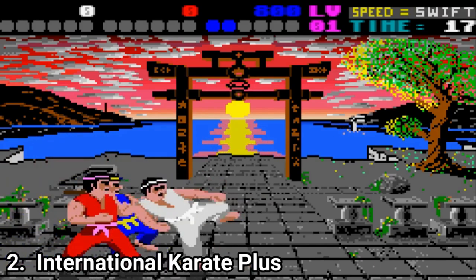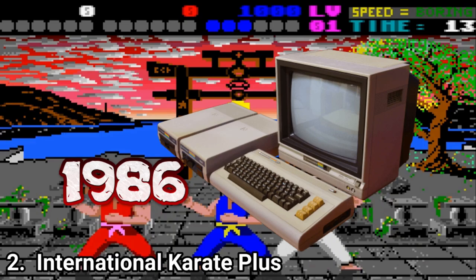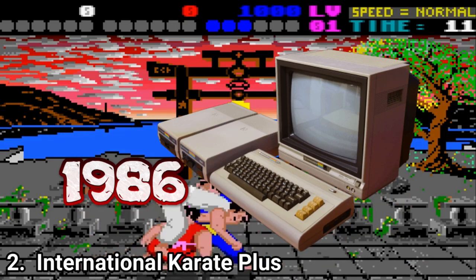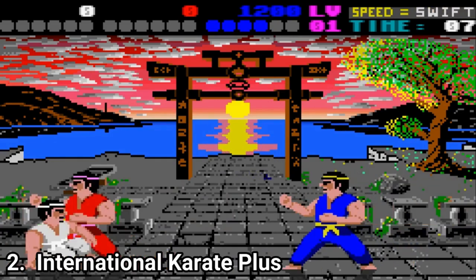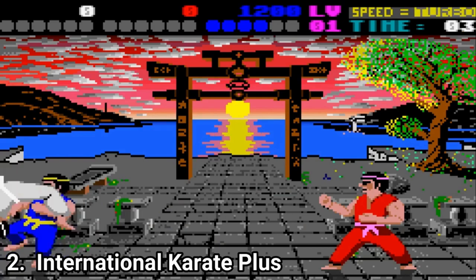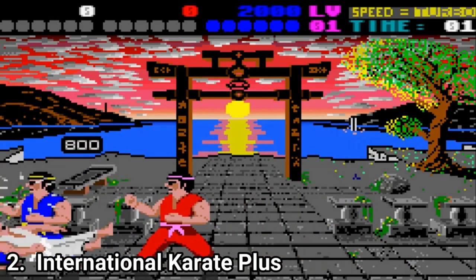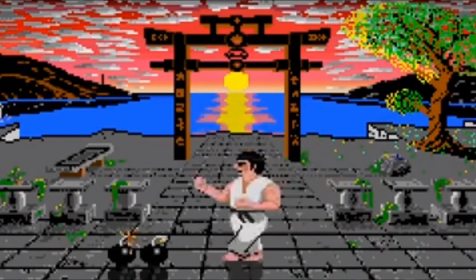And International Karate Plus is a port of the 1986 or 1987 Commodore 64 game. Here too, three karatekas fight against each other on a beach, trying to be the first to score 6 points. After every two rounds, there is a bonus game, which is either deflecting bouncing balls or kicking away bombs.